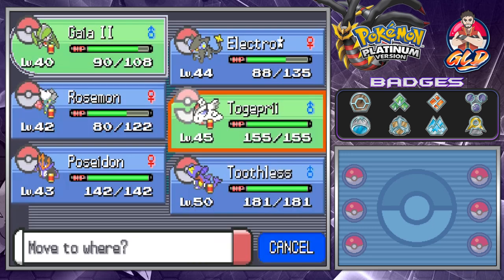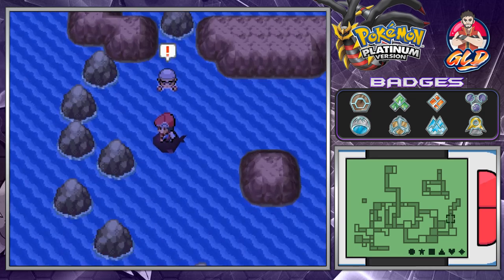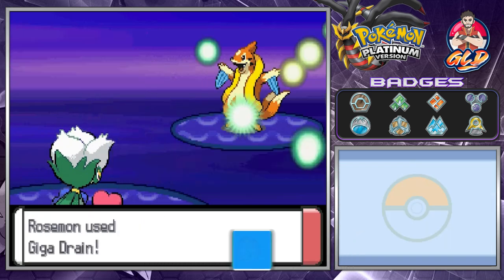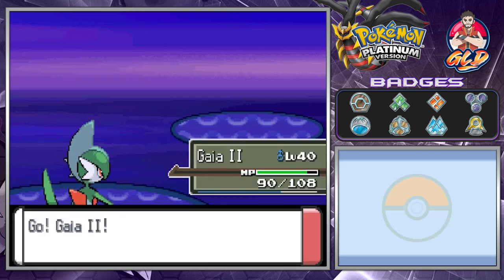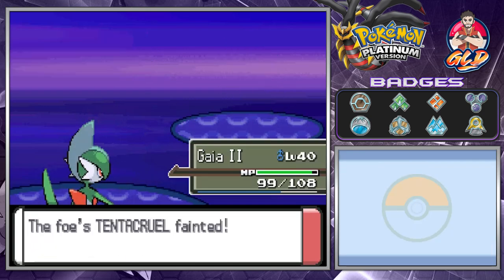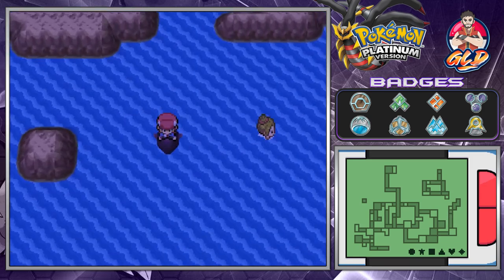Gaia the Fierce Knight is at level 40 — our weakest Pokemon — but he can catch up pretty soon. Here we have some guy with a Floatzel, so let's go right ahead and go with Giga Dream. We're then going to be taking on a Tentacruel, so Gaia number two is going to be ready to go — Psycho Cut for the win. We're getting experience points and getting our HP back, so that's pretty good.